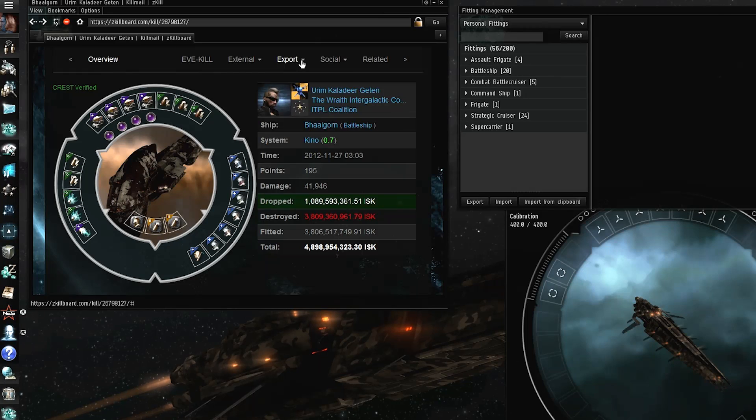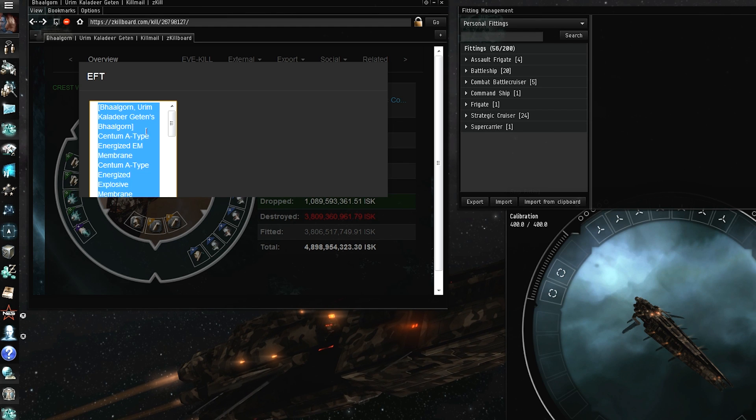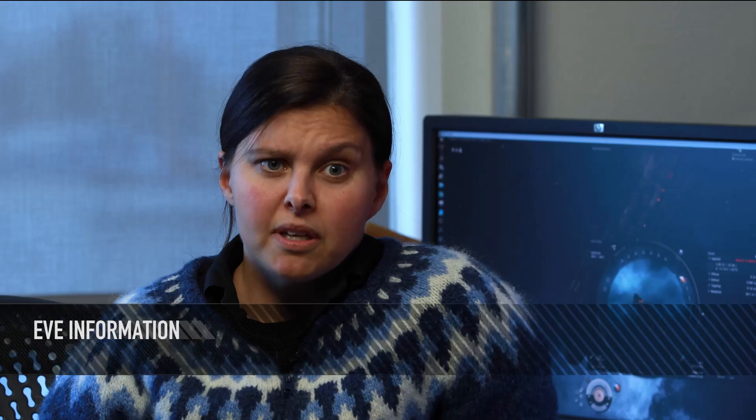In Oceanus we're introducing a feature that will allow you to import and export fittings in plain text format from third party sites such as PYFA, EFT and Killports. These kinds of features are mostly based on your requests and feedback, so if you want to contribute go on the forums and take part in the discussion.